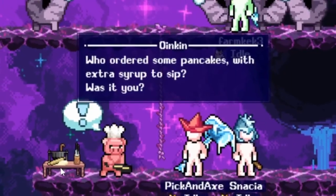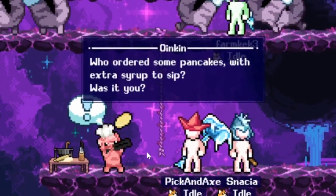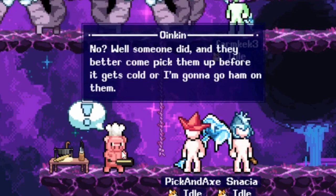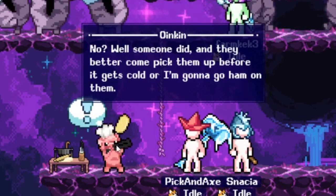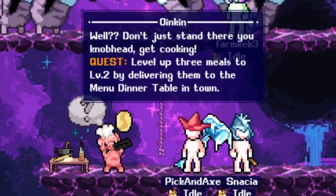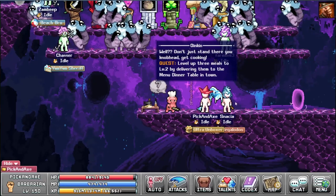Oinkin asks: who ordered pancakes with extra syrup? Someone did and they better come pick them up before it gets cold. The quest is: get cooking — level up three meals to level two by delivering them to the menu dinner table in town.